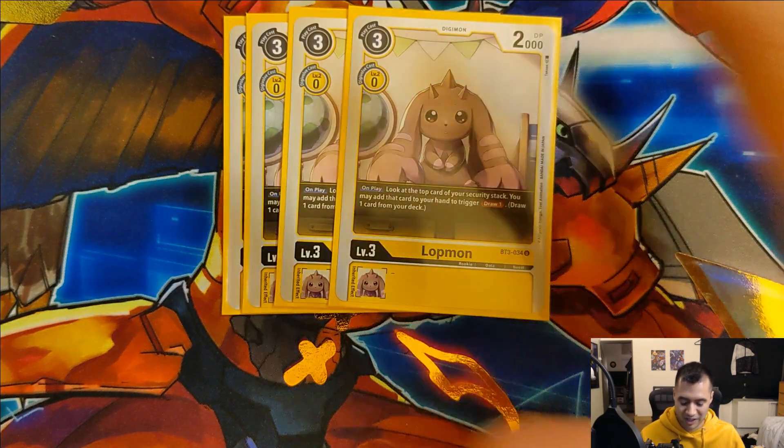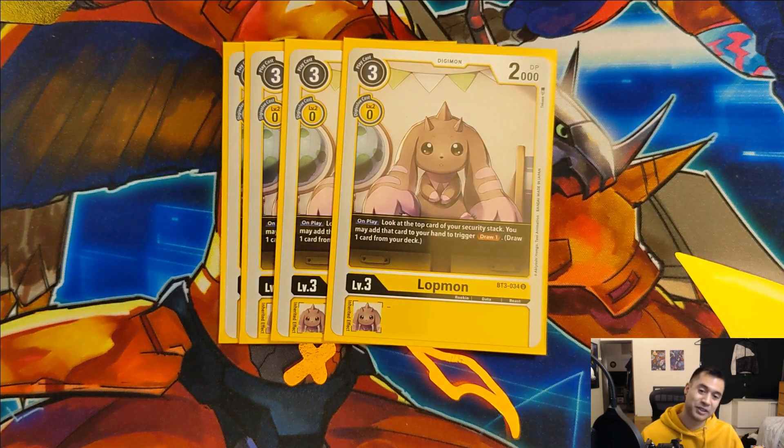Starting off we have four copies of Lottmon - probably one of my favorite new rookies for this set. On play: look at the top card of your security stack; you may add that card to your hand, then trigger draw one. Really nice - I pretty much always ended up using its effect to add the card to my hand. It's really nice if you're able to get them early game, throw this down on your first turn to get those two extra cards. Losing that one security can be a little scary especially against faster decks like rookie rush, but again getting to three security helps trigger our Upamon effect, and we do have those recovery options to heal back up later.